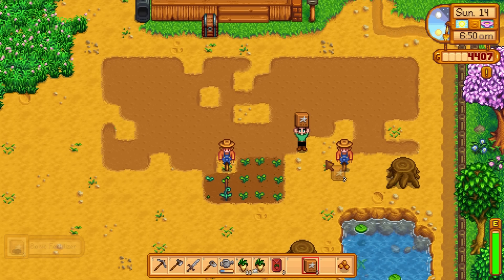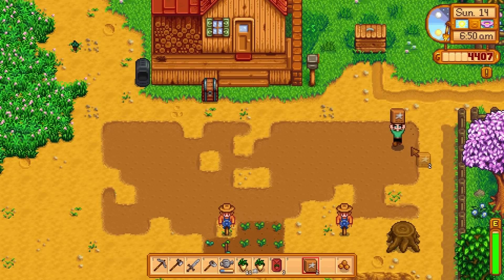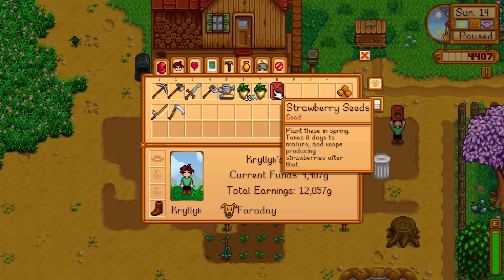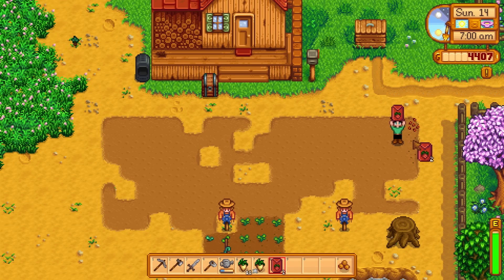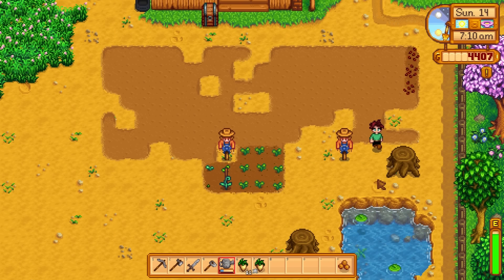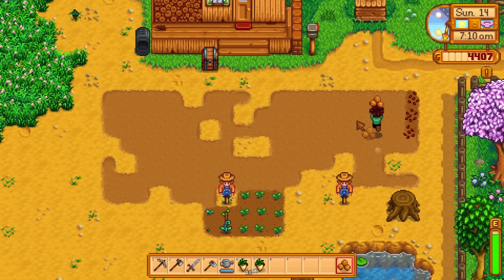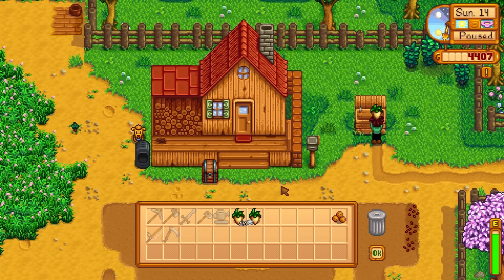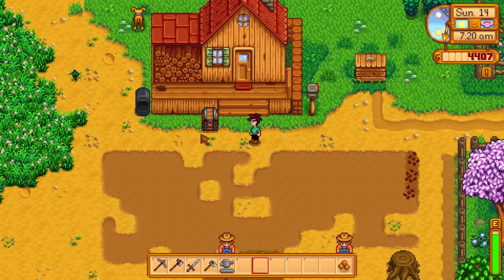I'm going to get some basic fertilizer — three worth — and throw down the strawberries right here. These do go in spring, right? Plant in spring, eight days to mature. I think we have enough. They mature and keep on producing. We'll water these as well. Get the strawberries started — that's one of the advantages to the egg festival. Sell those parsnips and get ready for the next harvest.